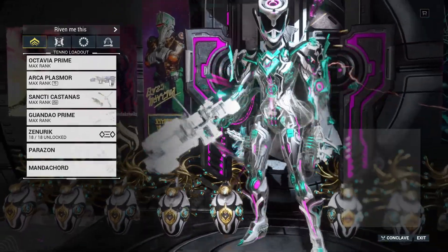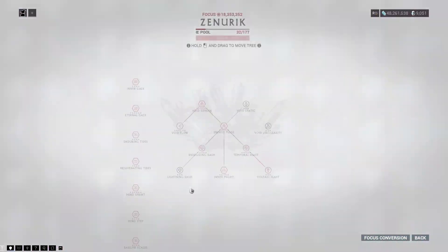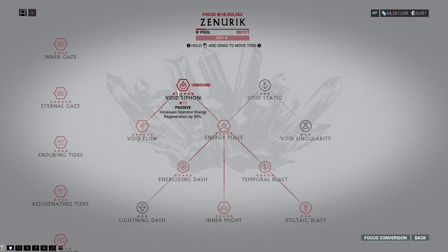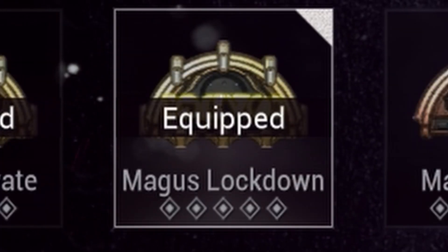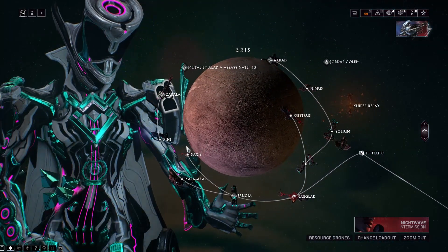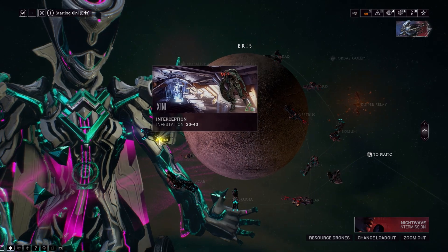What I am going to depend on is my Operator, specifically Void Dashing. So I'm going to want Zenurik for Operator Energy. And I'm going to want Magus Lockdown — I run this pretty much all the time anyway. I was picking Aeris Infested Interception for this since before their Corpus Ship rework. After the rework it's even easier.